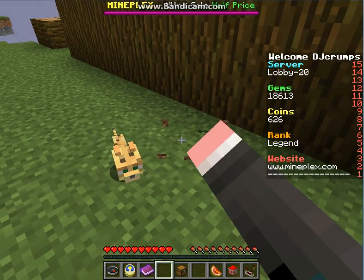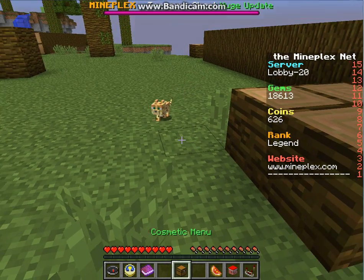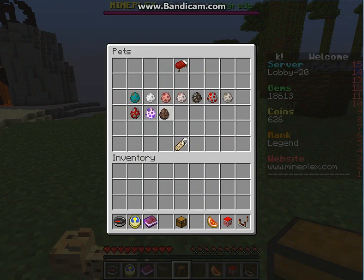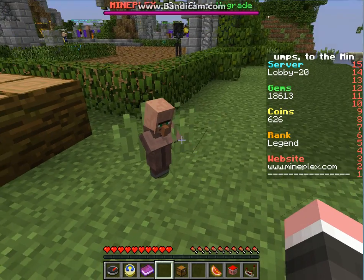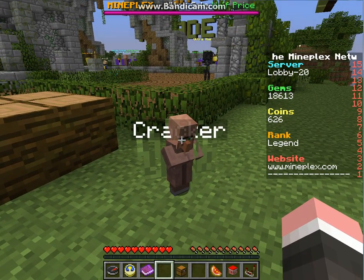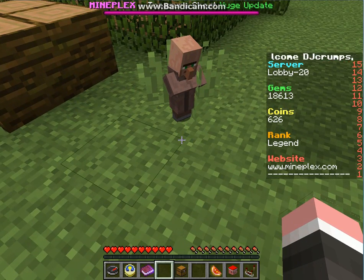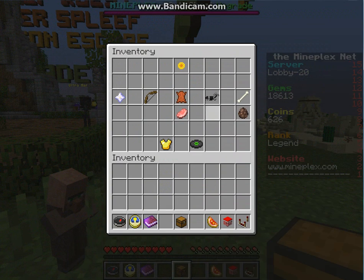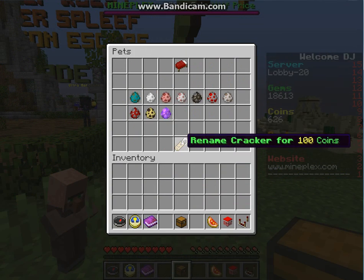The next pet is DJ Crumps Junior — this is so cute, he's really tiny too which makes him look awesome. Let's see how quick he runs — whoa, he's got pace! The last one is Cracker. He's a good cracker, yeah, he's a good cracker!